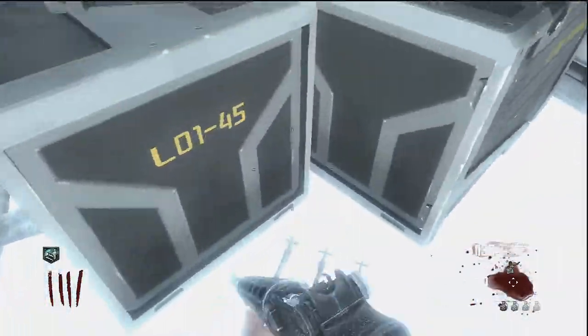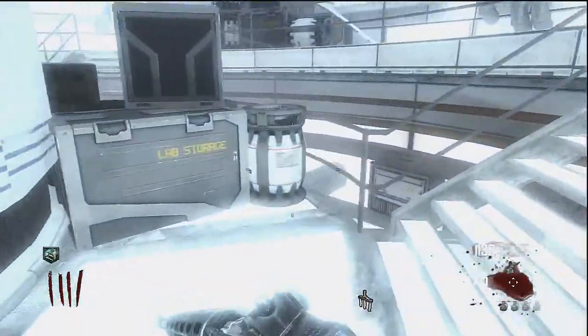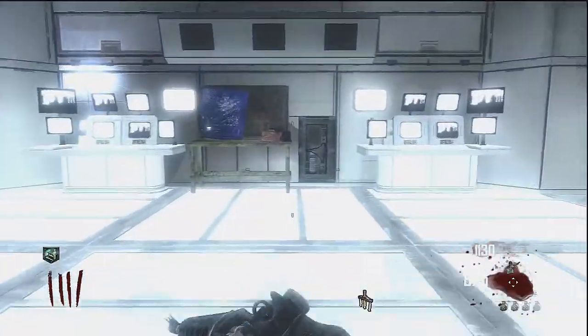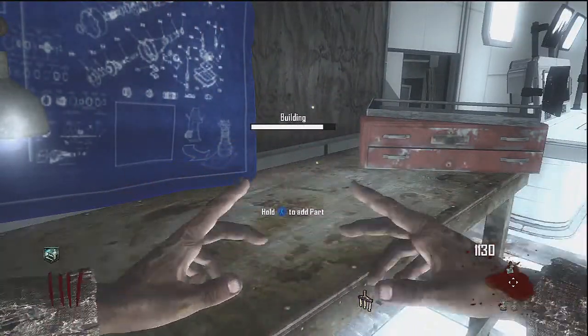You can only find the parts for the power switch in this room. Here's the first part, second part right there, and then the third part is up here. Sometimes you find the parts in this little room bit and around that circle area, so you just look around and you'll find them.